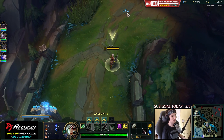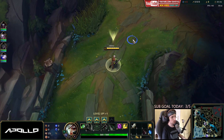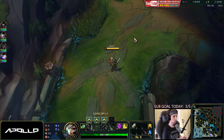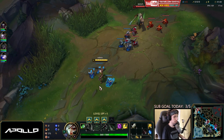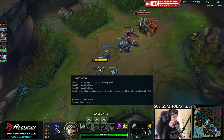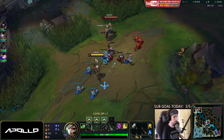Welcome back to another episode of the Unranked to Master series. We are currently in episode 28 with a 100% win rate and 28 games won. We're playing in silver against silver three and silver two players. We're playing as Riven right now, and the best runes for this matchup are Conqueror with Triumph, Alacrity, Last Stand, Gathering Storm, and Transcendence.